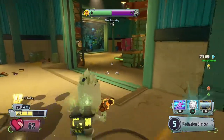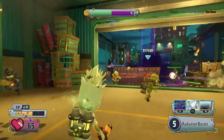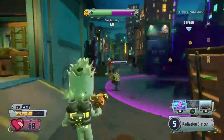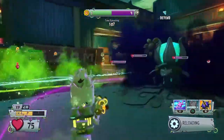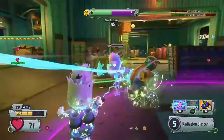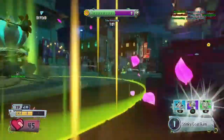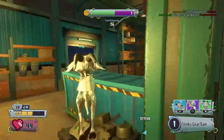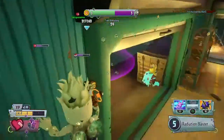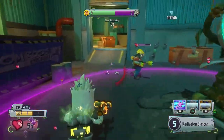Coming in for my number two spot is the Astronaut. The amount of damage this guy can do and how fast his fire rate is — it's insane. That's why I'm giving him the number two spot because he is an all-out OP Scientist character, and I'm pretty sure a lot of players can agree with me. What will be your number two spot?